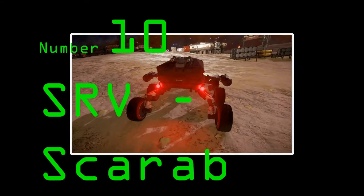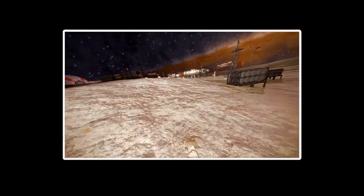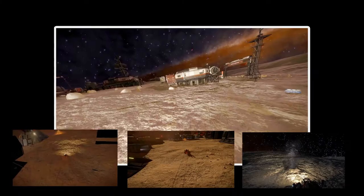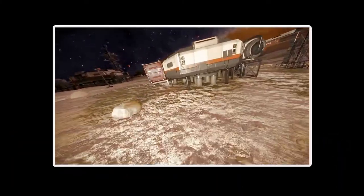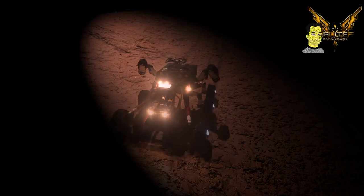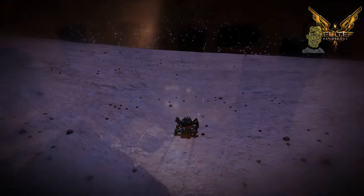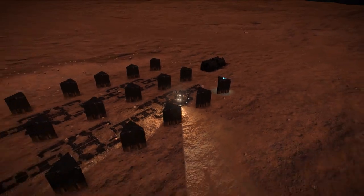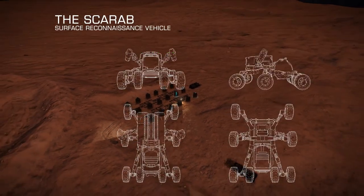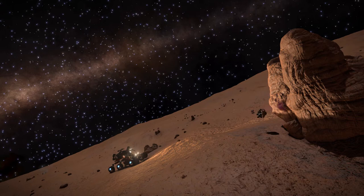Straight in at number 10, we've got the SRV. The SRV is the Elite Dangerous all-terrain multi-purpose vehicle. Not only will it allow you to go trundling around different landscapes, but it's also great for exploring abandoned outposts and mining for rare materials so you can take them to an engineer to modify other components on your ship. The Horizons commander can do land-based missions and explore strange new worlds, finding out what's going on with Guardian ruins, Thargoid ruins, and such. The SRV is one of the most important tools any commander can have.